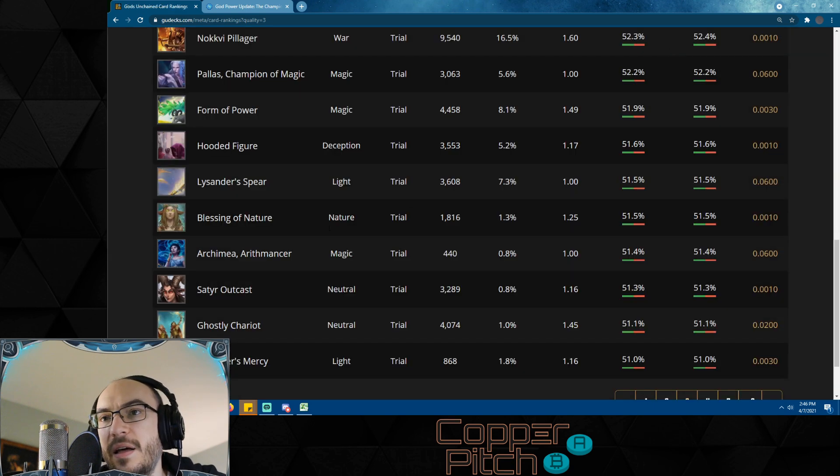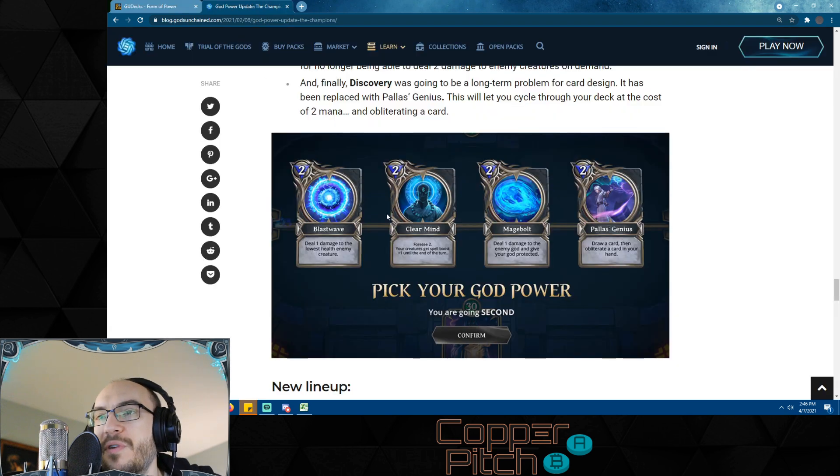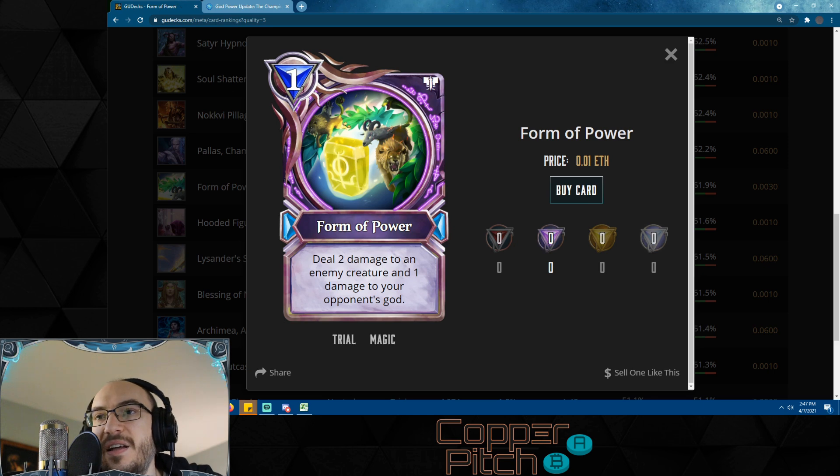Form of Power: deal two damage to an enemy creature and one damage to your opponent's god. Right now it's just a one-mana deal-two-damage — fine. But in the future we're going to see new god powers: Clear Mind is being changed to give your creatures spell boost +1 until end of turn for 4 cost. If you have six creatures and play Clear Mind, you get spell boost +6, then play a one-mana Form of Power and deal eight damage to a creature and seven damage to your opponent's god. So Form of Power could see a lot more utilization once that comes out.